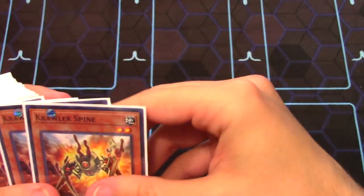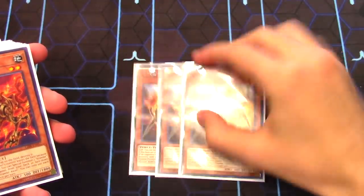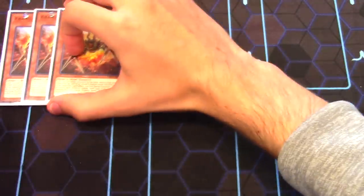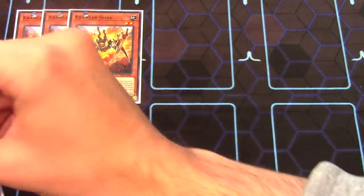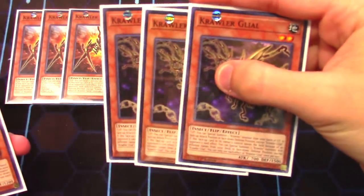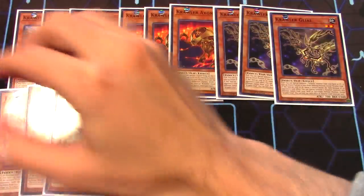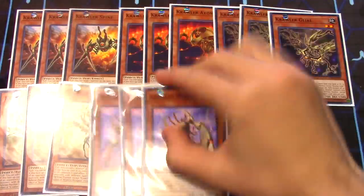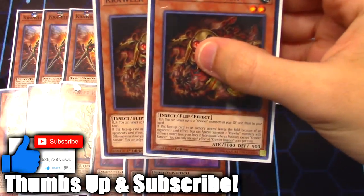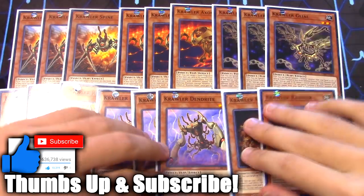So let's get into it. This is Crawlers — it is a 42-card deck and it's actually pretty fun. To explain Crawlers, there are quite a few monsters. I'm going to lay out all the monsters here so you guys can actually see them. First off, we have three Crawler Spines, three Crawler Axons, three Crawler Glials, three Crawler Receptors, triple Crawler Dendrite, and then we only have two Crawler Ranvier.